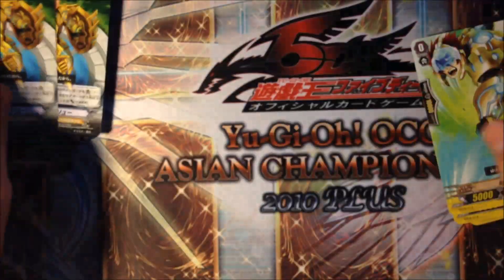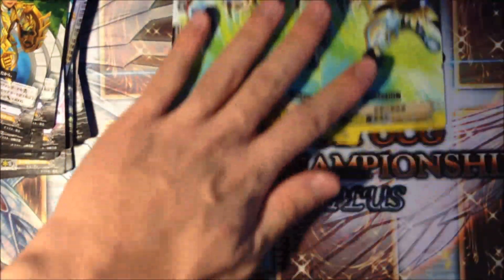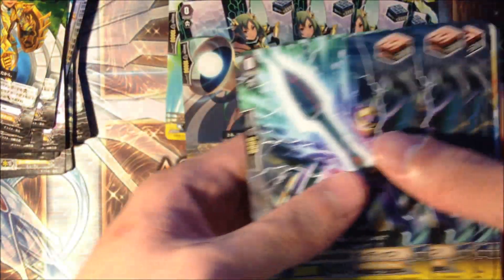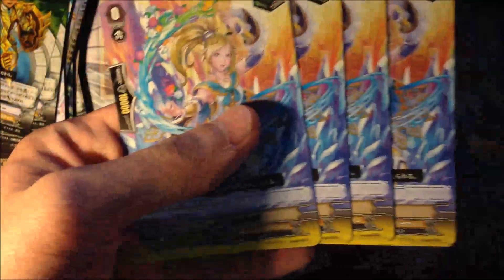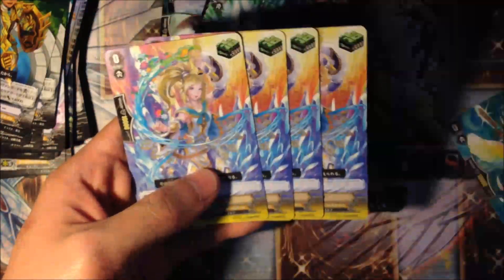Welcome to team Liu. Alright, for the triggers: there are 4 crits - Liberator, we all need Liberators. 4 stand triggers. 4 draw triggers - Liberator as well. And finally 4 Liberator Elixir heal triggers. Thank god, finally.